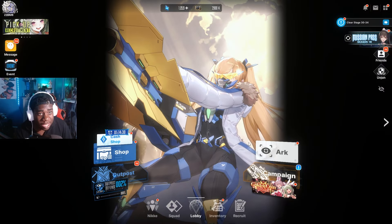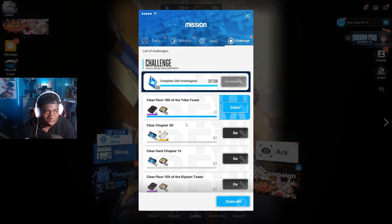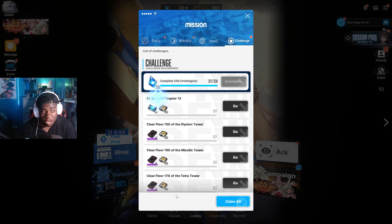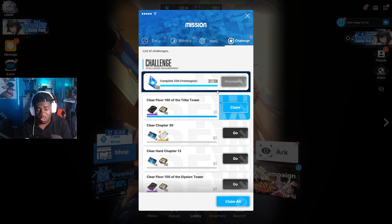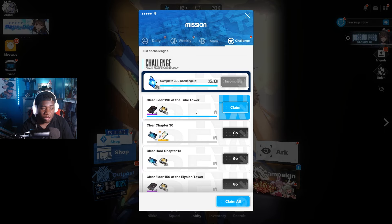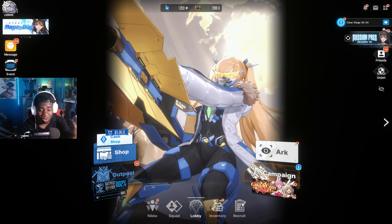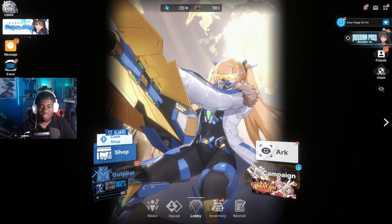When you open up the game, the first thing you want to do is go to your missions. There's going to be a mission for anybody who has passed Chapter 6 Stage 4. If you pass that, there's going to be a mission you can claim for your favorite item treasures — I'm going to call them treasures because that's what they were called before.